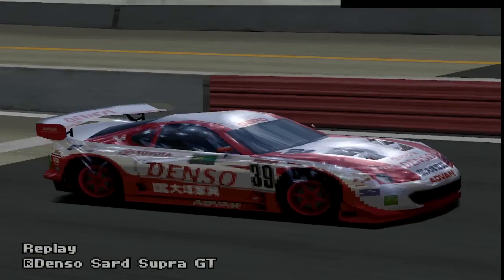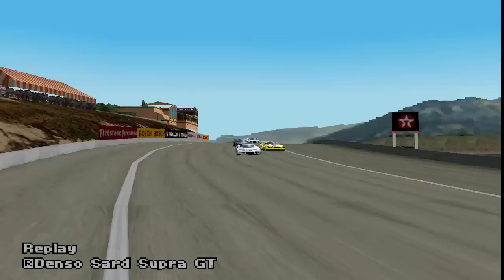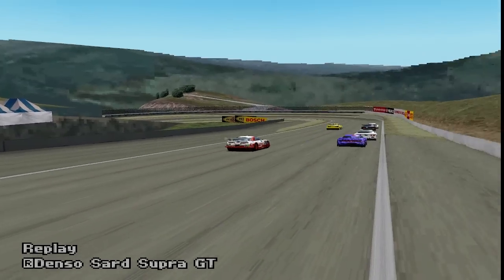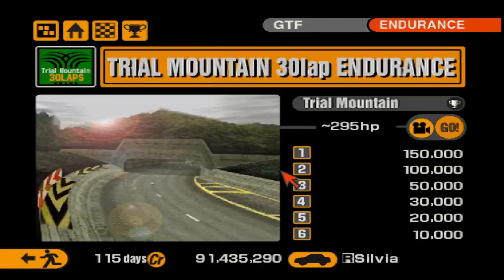Endurance events have been a staple of the Gran Turismo franchise since its release, but out of all the endurance events featured in these games, there is one which is rather curious: the 30 laps of Trial Mountain in Gran Turismo 2. With its short length and low-powered opponents, it makes for a good introduction to the world of racing without bathroom breaks.